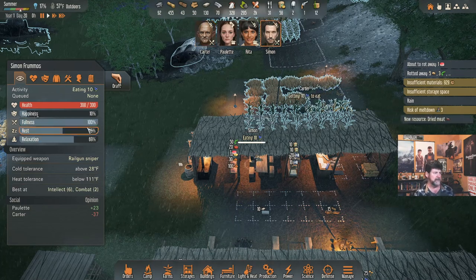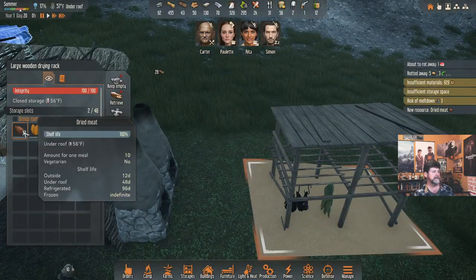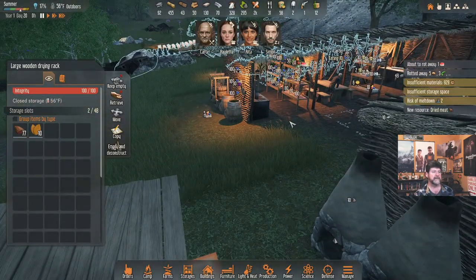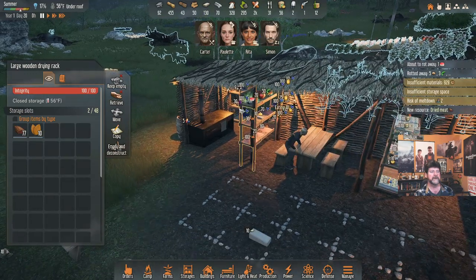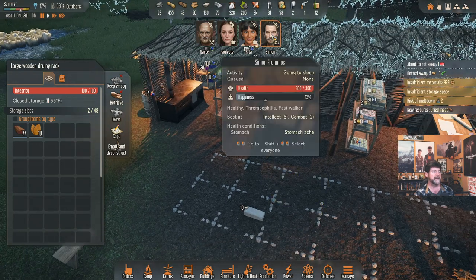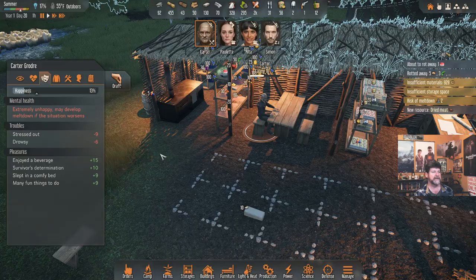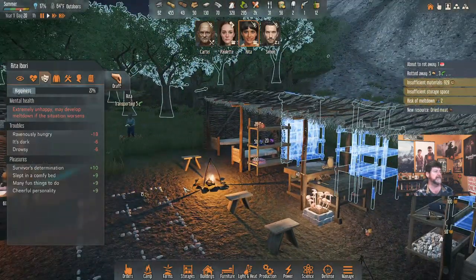Tomorrow is a cooking day for Paulette — gotta get us caught up. We're eating some not very good things. Simon, dried meat — ten of them for one meal. No sense of any happiness eating it, so I guess the benefit is it lasts a lot longer before it rots. Once we get refrigeration that's going to be much better. Simon, you ate that meal and went from crushingly to just low. I pushed them today. You two are still just arriving — extremely unhappy.